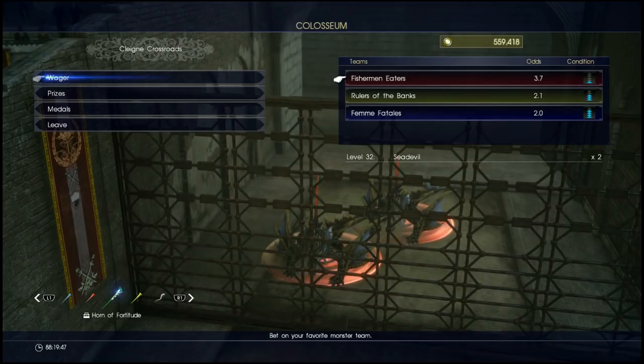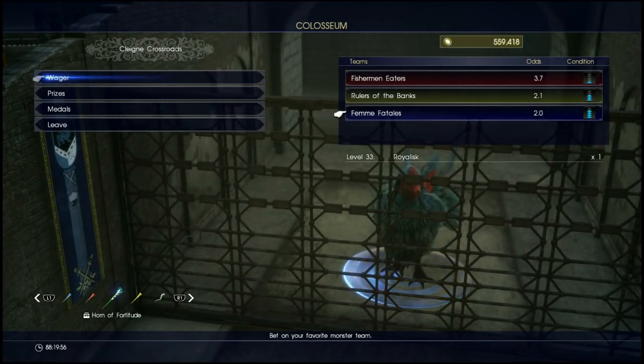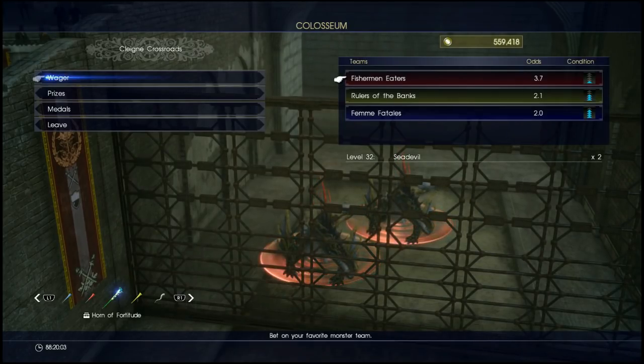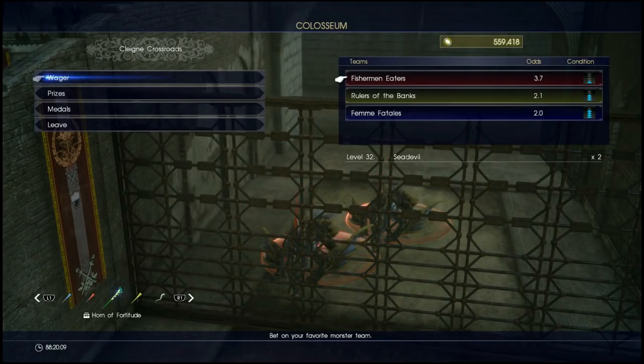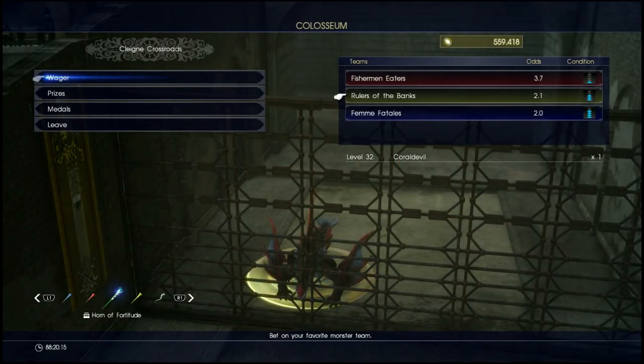You're gonna try and go with the best odds for you — like two-for-one or two-to-zero is a pretty good chance. You're also gonna have to look at the condition. More arrows indicates better condition and the animal is gonna perform better with higher condition. Of course, each time you choose these animals they're gonna act slightly differently, so you can never really 100% predict the outcome.